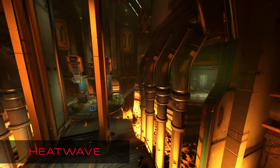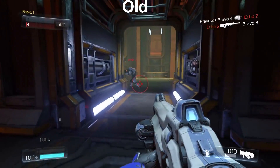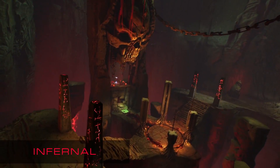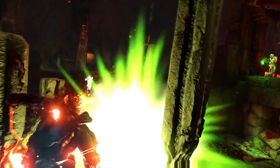The next map they showed us was Heatwave. There's not much to say — there's already tons of gameplay out there — but let's compare this hallway. They made a ton of visual upgrades to this map since the alpha. They also showed the map Infernal, which in the map trailer we see this green square on the ground — it could be a jump pad or a teleporter. Then we see a player shoot a BFG at the Baron of Hell, which confirms the BFG is in multiplayer.